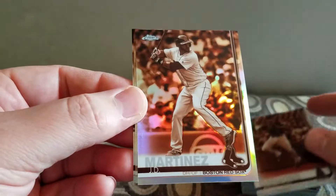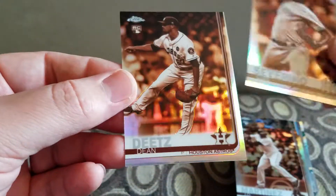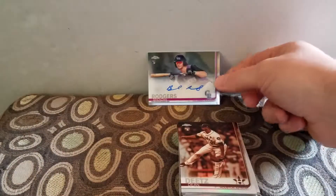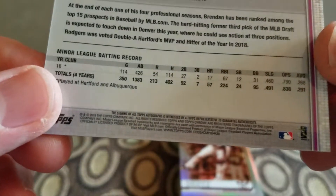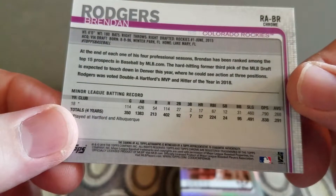JD Martinez, Luis Severino, and a Dean Dietz rookie sepia. I pulled an auto — Brendan Rogers! That's cool. That's what the back looks like. Thanks for watching — make sure you hit that thumbs up, subscribe, check out box one, and have a good day.